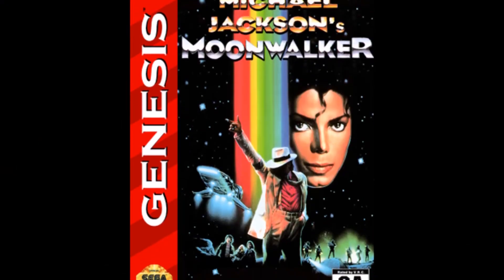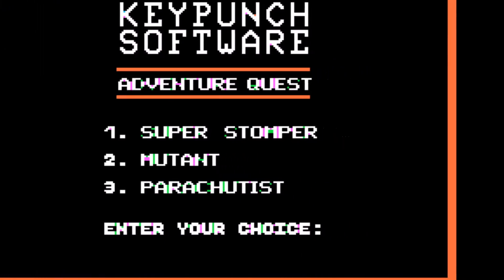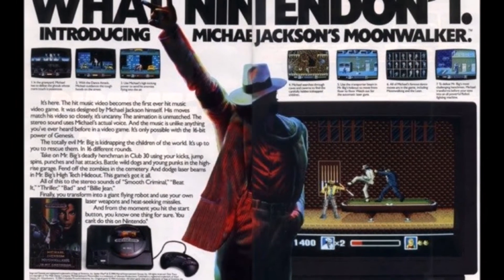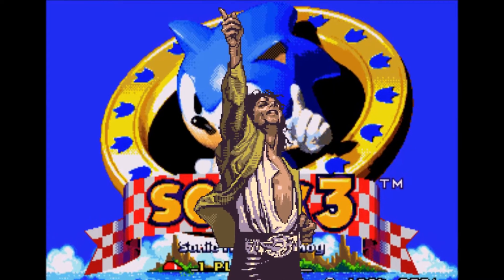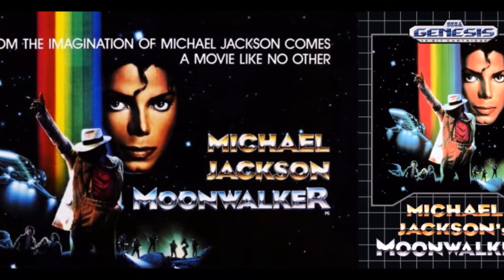Michael Jackson's Moonwalker, or MJ Moonwalker, was developed by Key Punch and Emerald Software respectively, published by US Gold and released for the Sega Genesis in North America on July 24th, 1990. MJ had a serious Sega fetish in the 90s and was known for collaborating with them on multiple projects. This game was based on the previously released Moonwalker feature film, which is basically just one long, continuous, overindulged, surreal horror-scape of a music video. The game, however, I would categorize as a platforming action game.